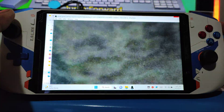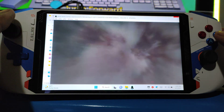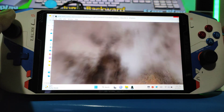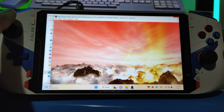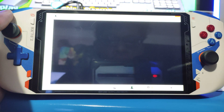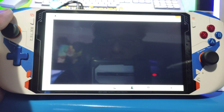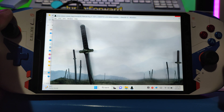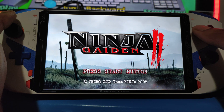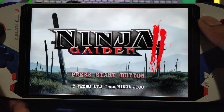Now with this emulator, if you've ever used it, you know there's no real settings — you don't really have to modify anything, it'll just load. What I noticed is that you've got to wait until it goes into this screen here. I tried skipping this screen and the game crashed, so that's why you see me waiting until it loads.